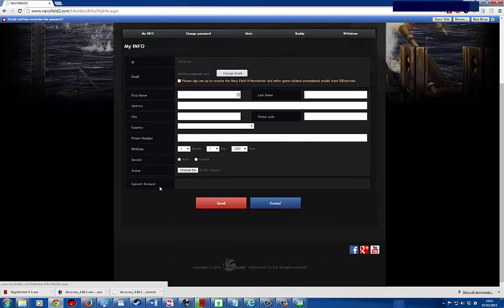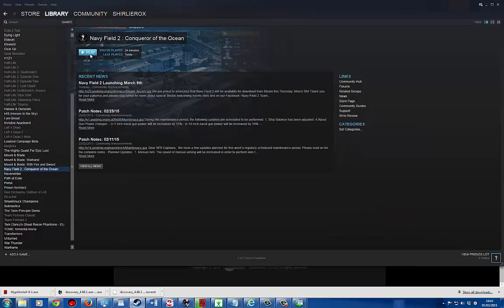You need to go to your account and click on 'My Info'. If you scroll down to the bottom, you'll see an option there: 'Convert Account'. I've already done it so I can't do it again, but if you go there and convert it, you'll then be able to directly play your account on Steam. Next time you play, you'll just click 'Play Game', login, and you'll be linked.